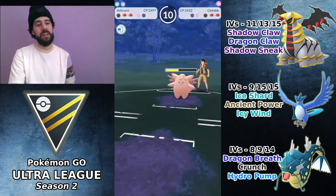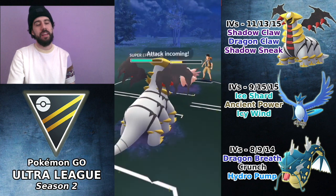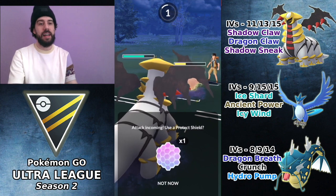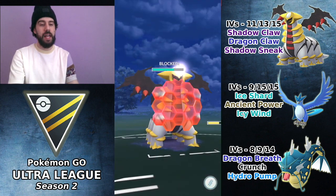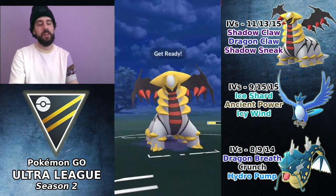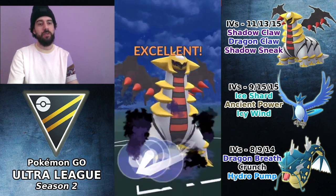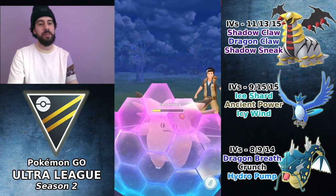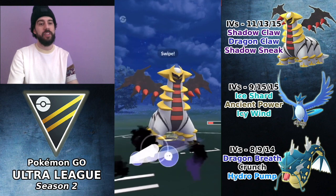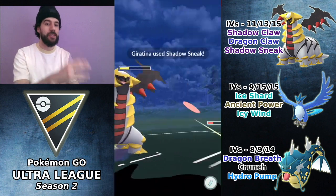Clefable comes in. It's nice to get rid of it because the Giratina team is weak to it, but teams with Charizard and Clefable often run a double Fairy type. We get farmed down. I bring back Giratina instead of Gyarados because Giratina already has a lot of energy and can spam Shadow Sneaks to apply a lot of pressure to Clefable. I have to shield the Moonblast since it's super effective. Shadow Sneak does a lot of damage; they shield it, and I should get one more Shadow Sneak before they get another charge move.